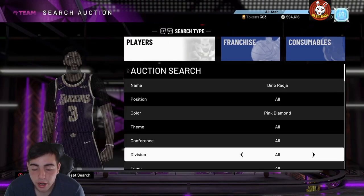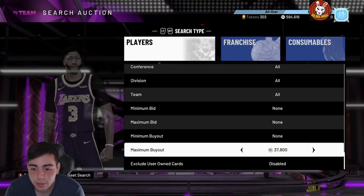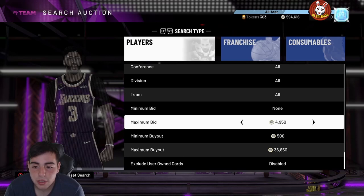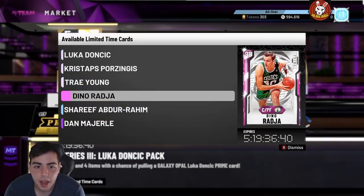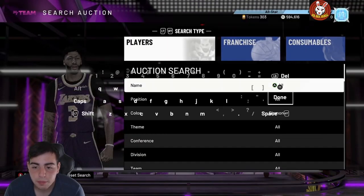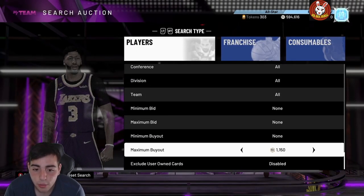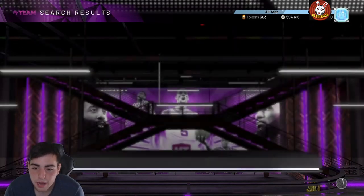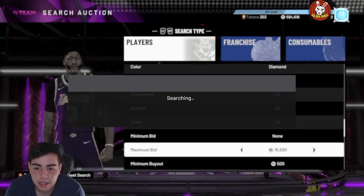The Dino Raja diamond filter is insane — this card is money. I would definitely try to snipe him and use him because he's really good. I use him in my god squad and he literally is a god. This card gets posted like every second. Also, the new prime diamond Sharif Abdur-Rahim is really good to snipe as well, and even investment-wise this card is solid — he's a shooter, a dunker, good for budget ballers at around 6K.